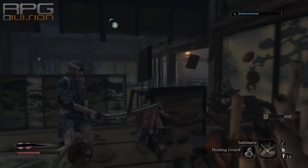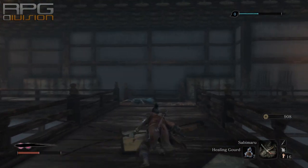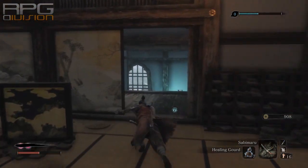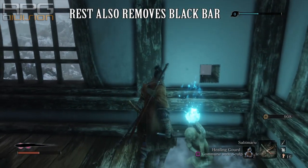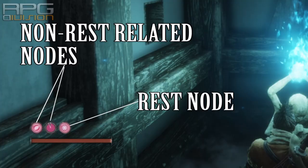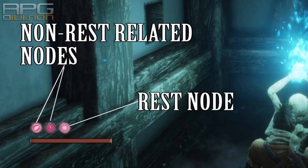Resurrection has some deeper mechanics to it. Upon resting at an idol, one resurrection node is restored. Rest needs to be manually chosen for this to occur. Resting also respawns enemies. The node restored upon resting can only be restored via the rest option, unlike other resurrections.